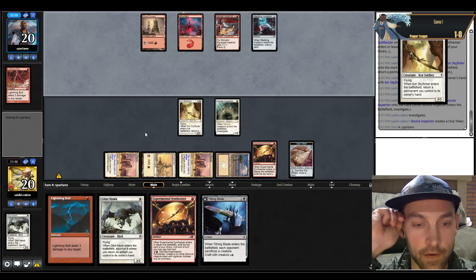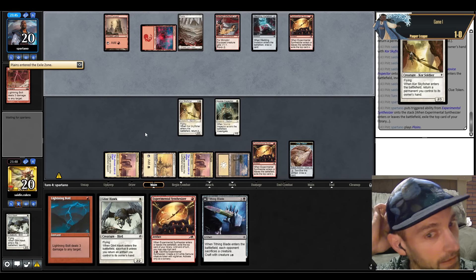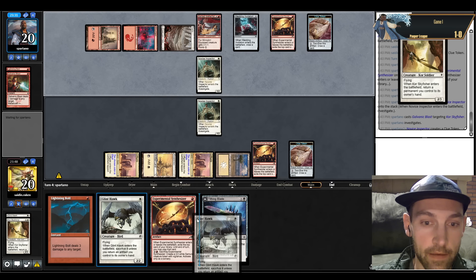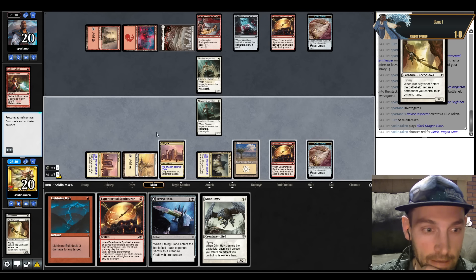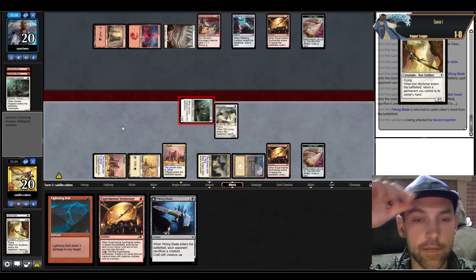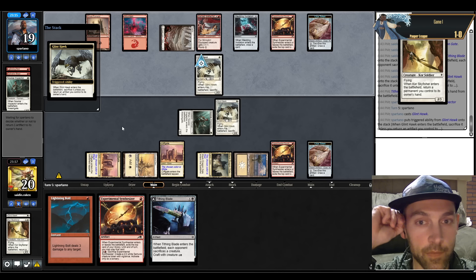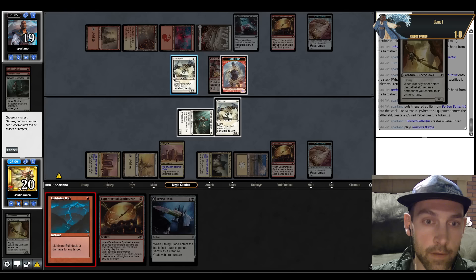We have the choice between card advantage with Glinhawk and Synthesizer or removal spells. They play Synthesizer into Binding of Plains and a Novice Inspector, which kills my Skyfisher. I think we just keep eating their stuff. I'll go red and Tithing Blade, pick up the Tithing Blade with Glinhawk and attack for one leaving open Lightning Bolt. Next turn I can Synthesizer for value — we've made every land drop and we're on the board. They pick up the Batterfist, so we have to bolt one of these.